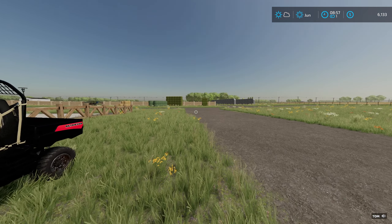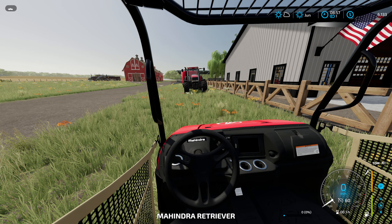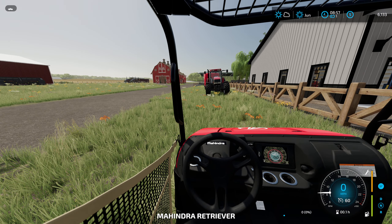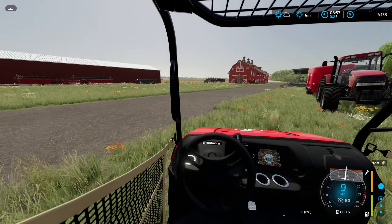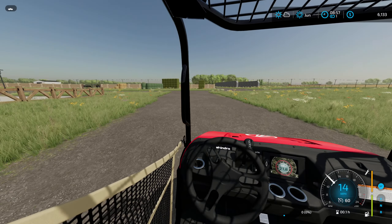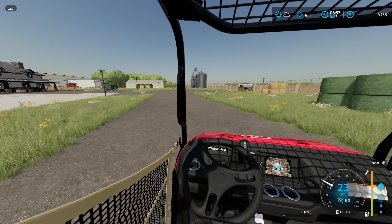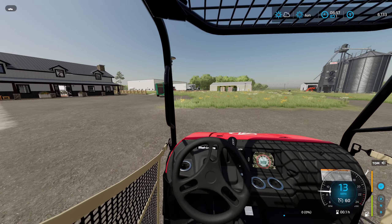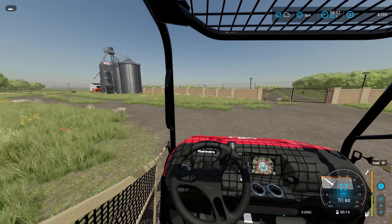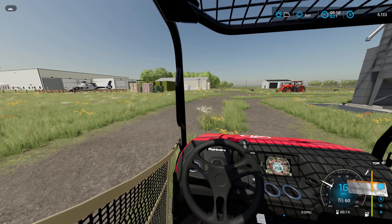Welcome back everybody to Midwest Horizons. Today we are going on a helicopter ride. The cattle ranch that I'm working for — the employer, the owner — said he will take me up in the helicopter and show me around the area, and he said we'll even drive by the farm I bought. Let's go up here by the helicopter because I think they're waiting for us already.